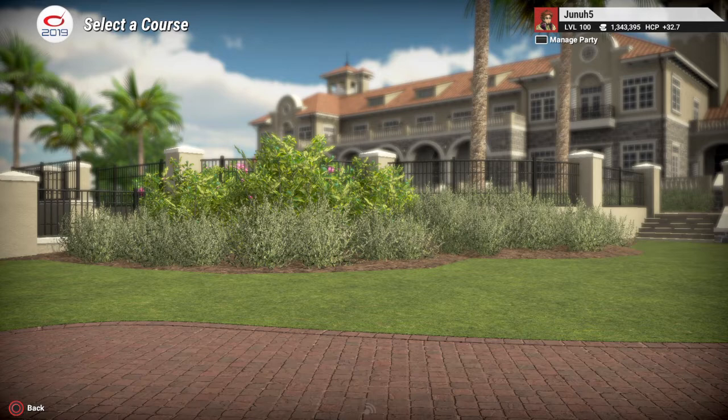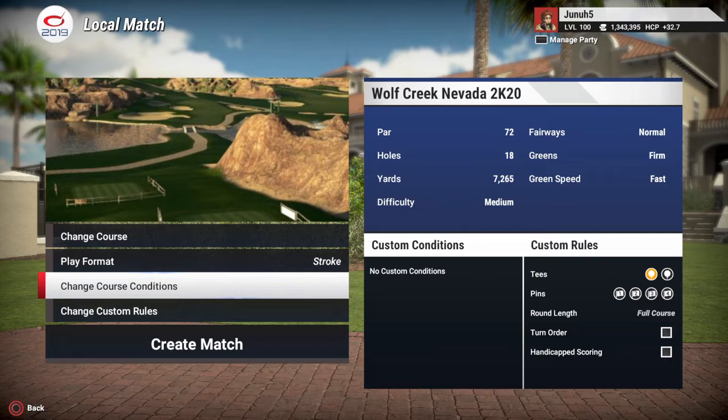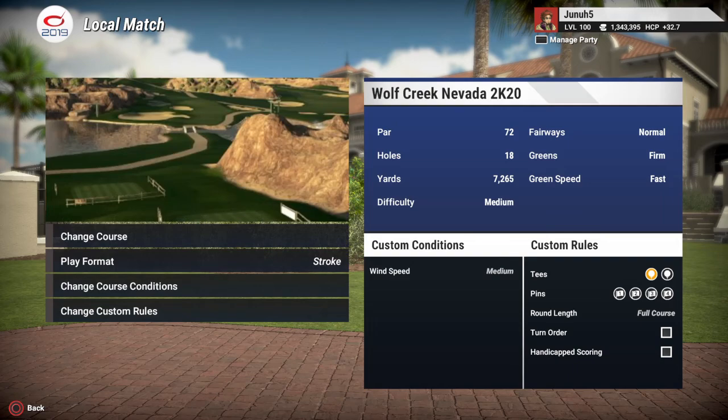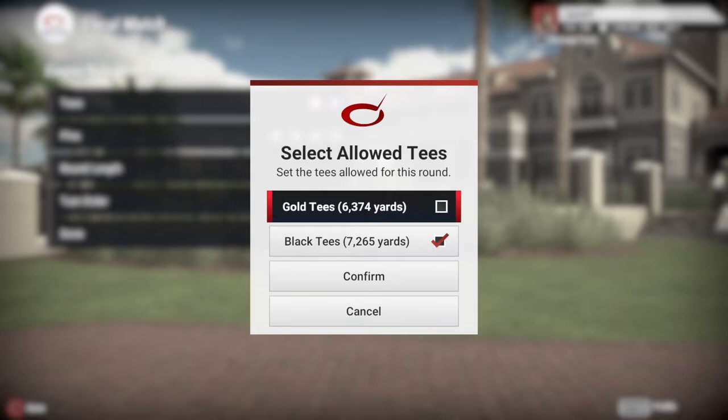It just came out a few days ago. We got fairways normal, greens firm, greens beat fast. We're going to add a little medium wind, choose our tees — there's only two tees — we're going to go with the long tees: 7,265, the black tees.